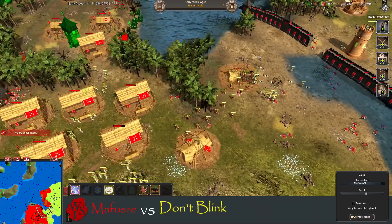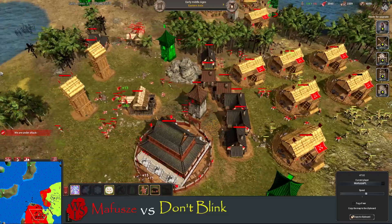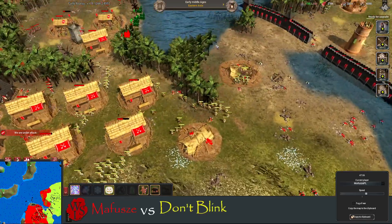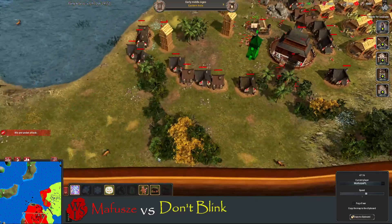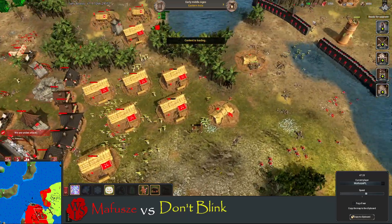Don't Blink straight in — he did lose that one but he's going to build another. His workers are following his army which they should be. If he could take down these shooting ranges, Mafusha is in big trouble.